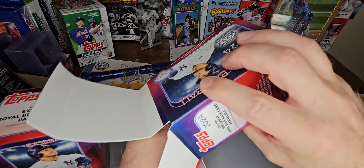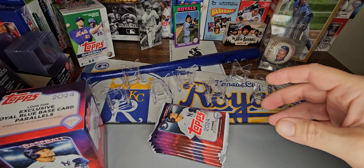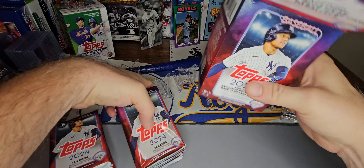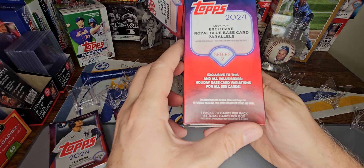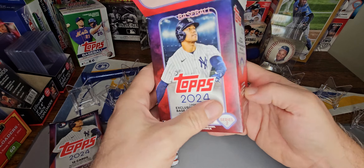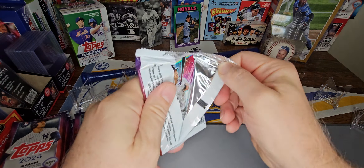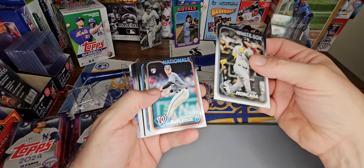Should get seven packs in here — seven packs, 12 cards per pack. Looking for exclusive holiday parallels, City to City, Round the Horn inserts, Heavy Lumber, exclusive royal blue parallels, and holiday base card variations. Some of those holiday variations are numbered. Hoping to get a couple numbered cards, maybe a short print, maybe a banger out of here.